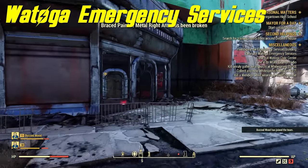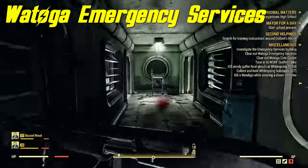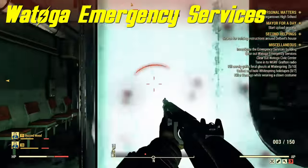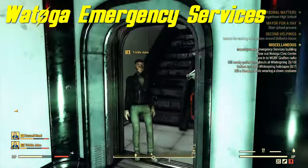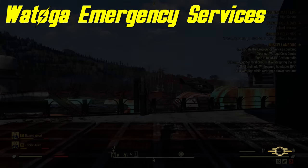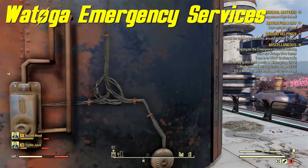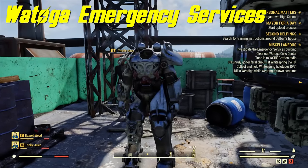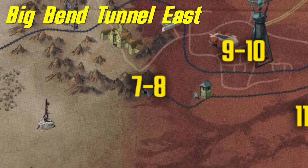The next spot is Watoga Emergency Services. Find the building front, go into the elevator, and make your way through the dungeon. There are lots of super mutants so watch out — I died a few times. There may be a legendary enemy with a good weapon. After clearing the super mutants, find the stairwell, go up, and through a load-screen door to the roof. The power armor on the roof might take a second or two to spawn in. If it doesn't spawn within about 30 seconds, go ahead and leave.